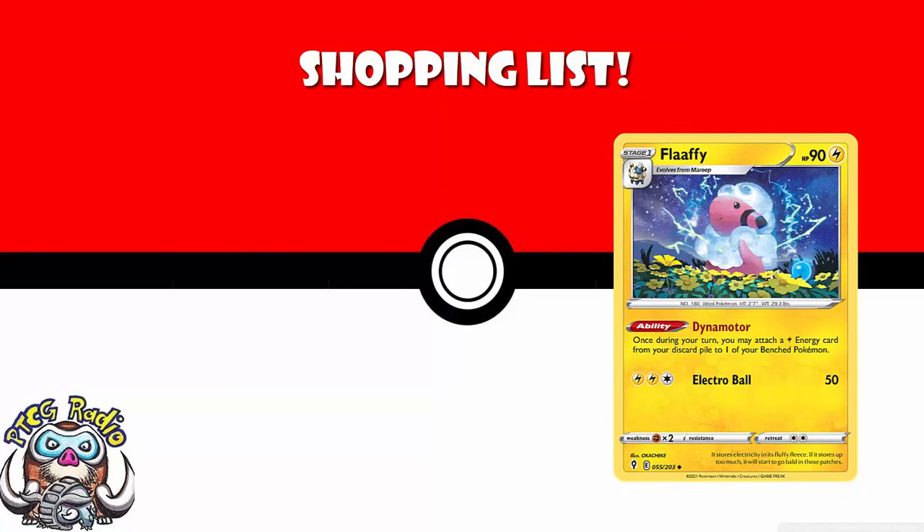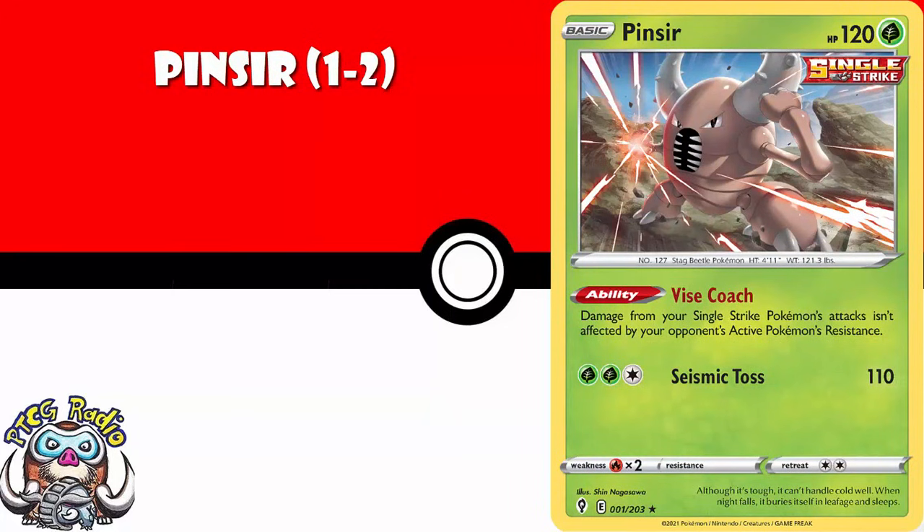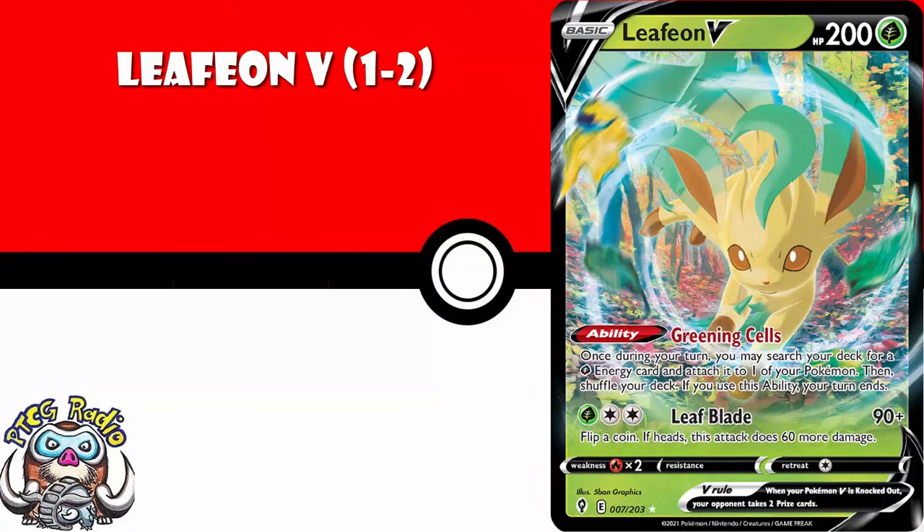We'll start with Pokémon, going in order. One to two copies of Pinsa — it basically takes away your opponent's resistance to single-strike Pokémon, and there is every possibility that single-strike decks are going to want to play this in the future. I also think you need one to two copies of Leafeon V. This one makes me a little sad because I try not to put Pokémon Vs on the list, but it has an ability which puts an extra energy onto one of your Pokémon. It ends your turn, but turn one when you can't attack, or turns where you have nothing going on, that's not a problem. I can see this fitting into a bunch of decks.